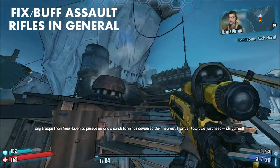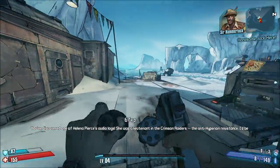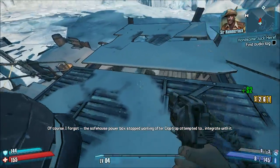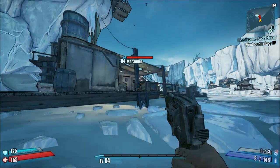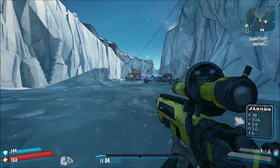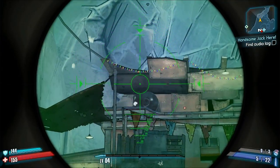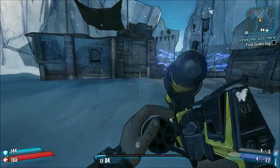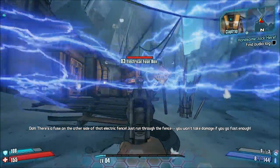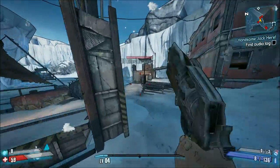Number three: fix assault rifles. This is probably the simplest thing to do. For non-Jakobs assault rifles, adjust the critical hit modifier to twice the base damage, as opposed to the current 66% or whatever it is. For Jakobs assault rifles, take it from twice to 2.5 times base damage — matching whatever the critical modifier is for Jakobs pistols. This tweak would put a lot of assault rifles on par with SMGs and pistols in terms of critical hit damage. Another buff would be to boost the base damage of every assault rifle by 5-15% to at least match SMGs and pistols.